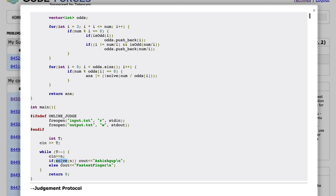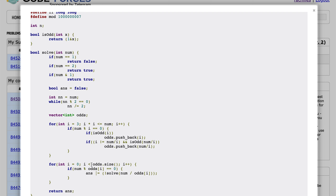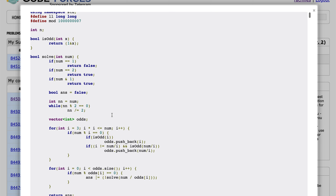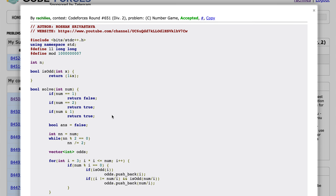If the function returns true we print the first player's name, otherwise we print the second player's name. That's it — I hope it was helpful. If there's anything you want to discuss or any feedback or suggestions, please let me know in the comments below.